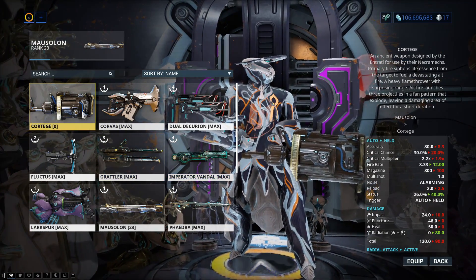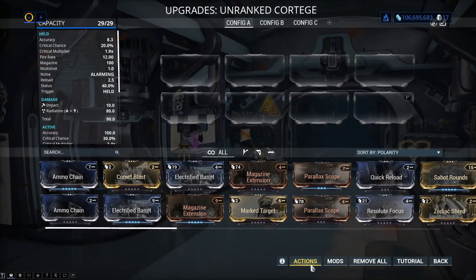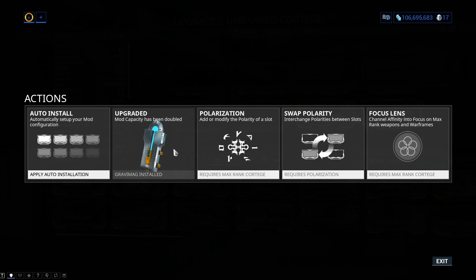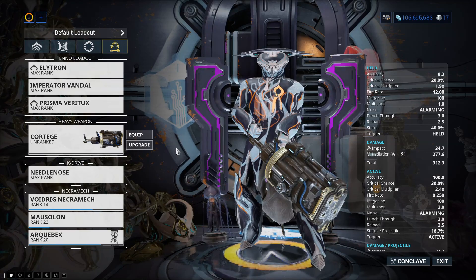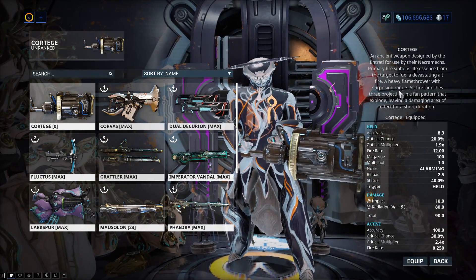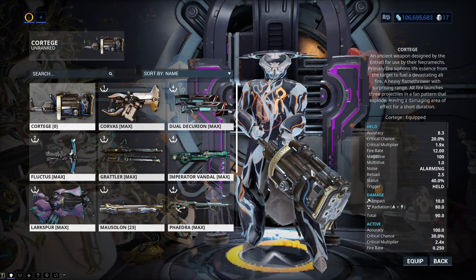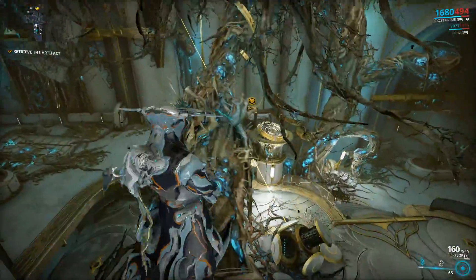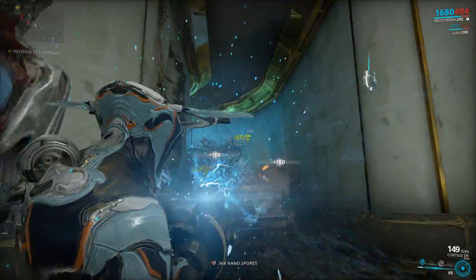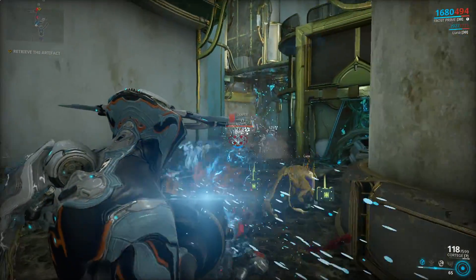Thankfully, it does come pretty gravimagged. So you can use it straight away with your frame. Guess it doesn't come with a gravimag installed — they've changed the system, meaning you need to add a gravimag instead of a catalyst. I want access to this. Devastating altfire. A heavy flamethrower with surprising range. This thing should be really good. This is also the gun that you see sitting on the floor by all the dead necramechs.